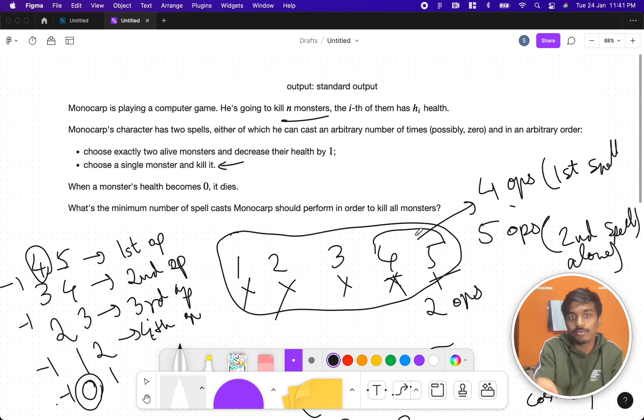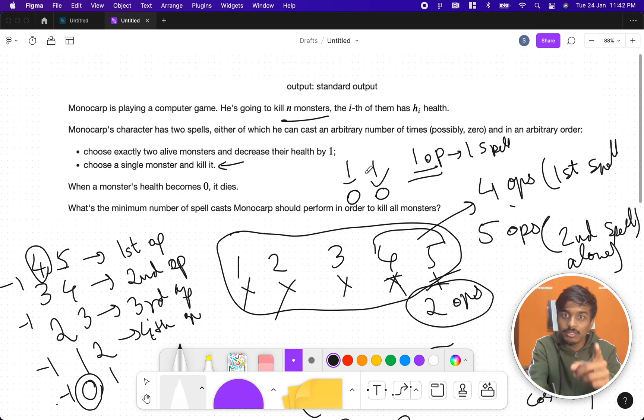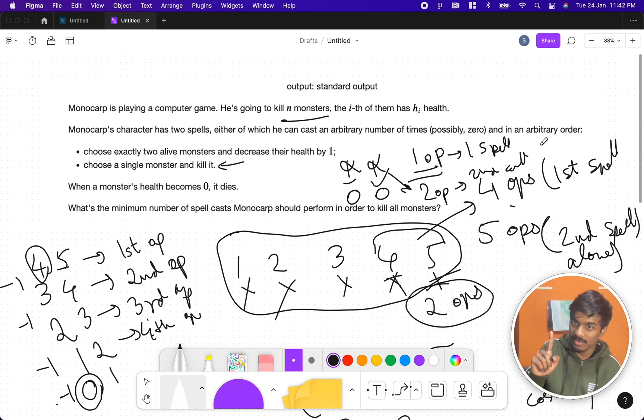We need an example where the first spell gives fewer than two operations for two numbers. What about one and one? We choose exactly two alive monsters — both have health one — and decrease their health by one. In one operation, both become zero, so two numbers are erased in one operation. Using the second spell it would take two operations. So if there is a pair of ones, you can delete both with one operation.